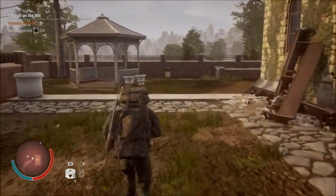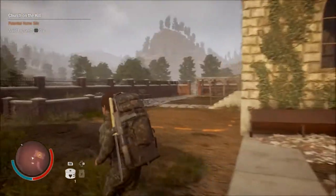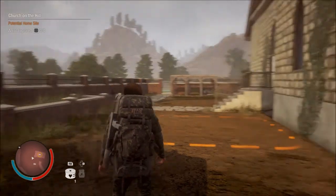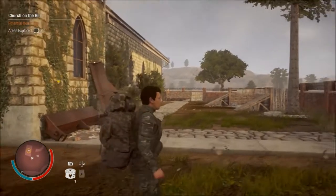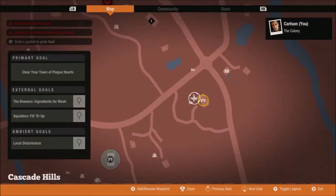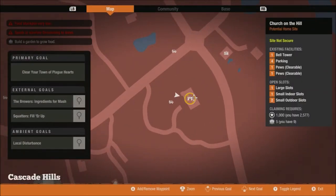This is actually one of my favourite locations. I like a lot of places here in Cascade Hills, but this is a really, really good spot. My only issue is that it doesn't use a lot of the space very well. So, let's take a look. You get a bell tower, which I think acts as a watchtower. You get four parking spots, which is really, really good. And you get two sets of clearable pews. One large slot, one small indoor slot, and two small outdoor slots.